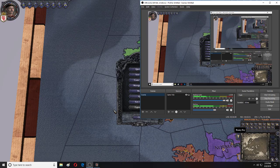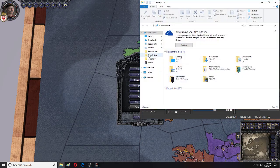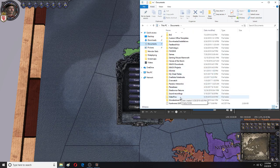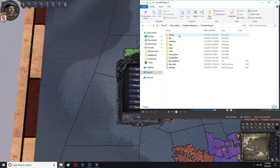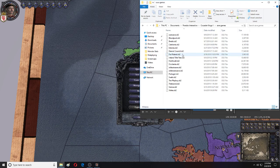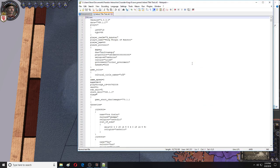Now we'll alt-tab back to our desktop, and depending on where your save state folder is — Ireland title test — I use Notepad++, but you can use whatever editor you're happy with.